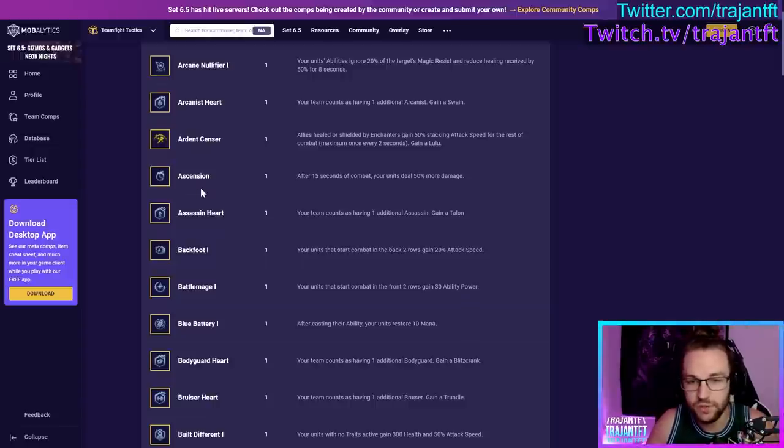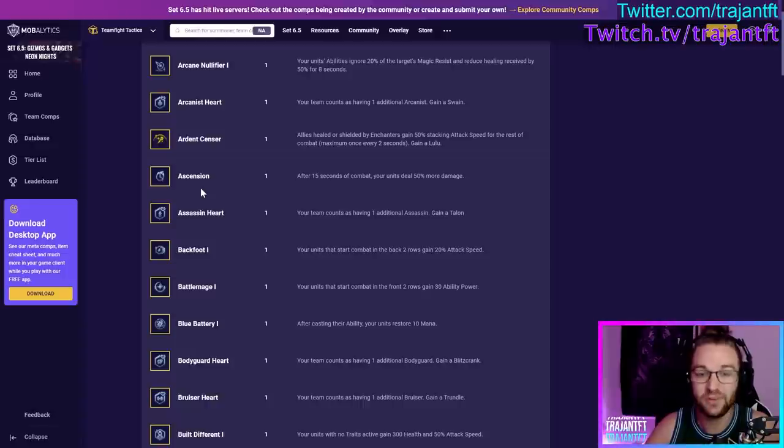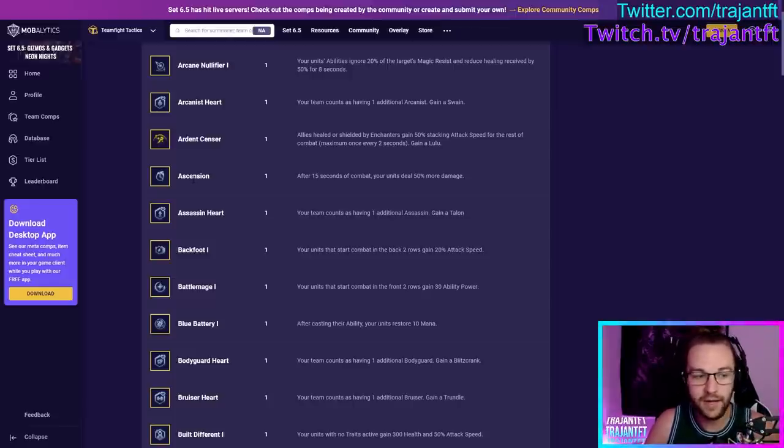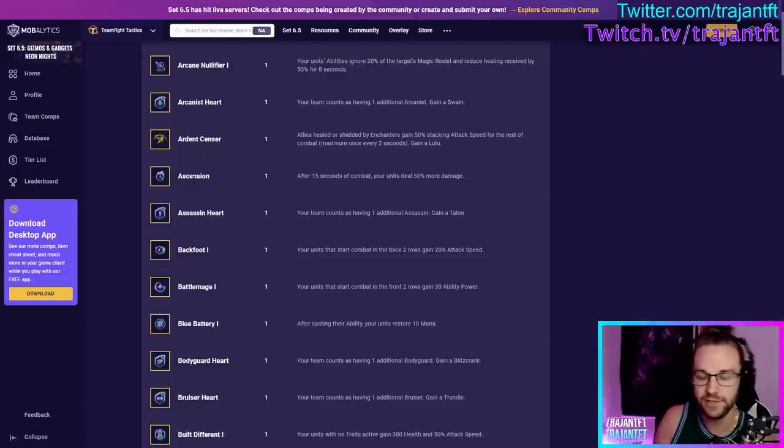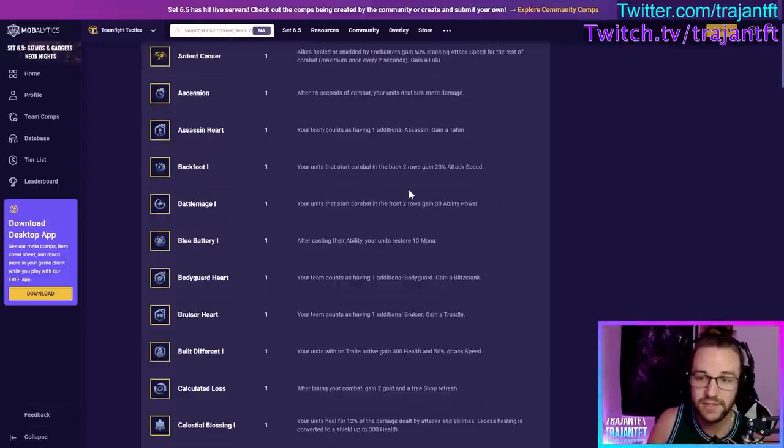Ascension is good all the time in general — a very decent augment you can take pretty much always, unless you're running a very bursty composition like Assassins or vertical Challengers. But if you're playing a very stally build, or the lobby has a lot of stall, this would be good — like an Ari comp. If protectors were super meta like last set, that's a stall build where Ascension was broken. Assassin Heart — take it if you're playing Assassins.